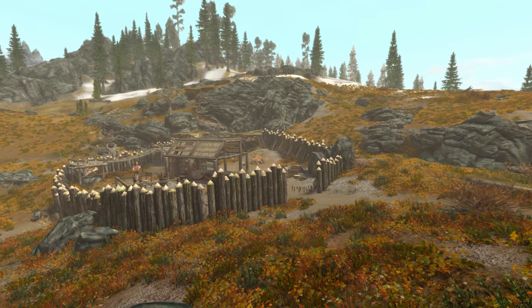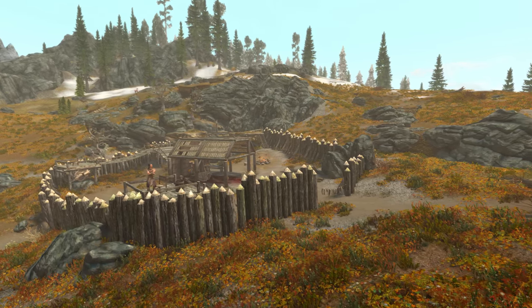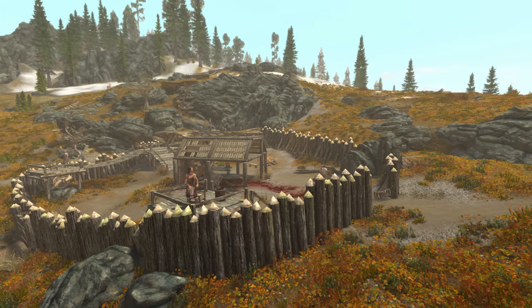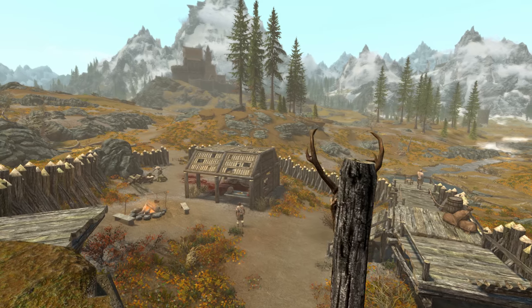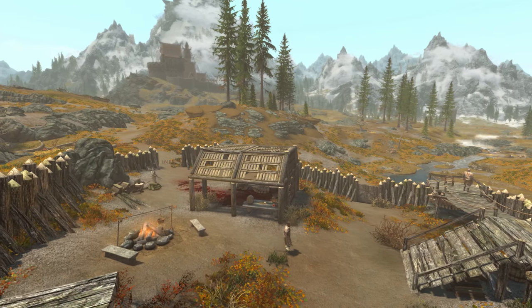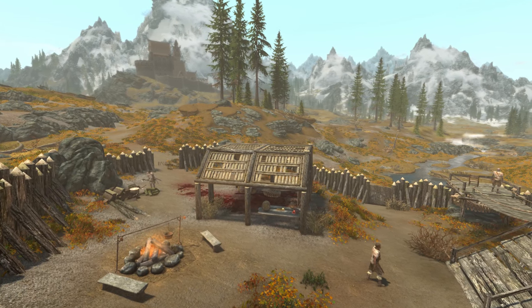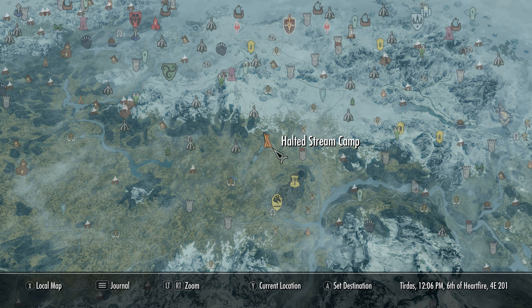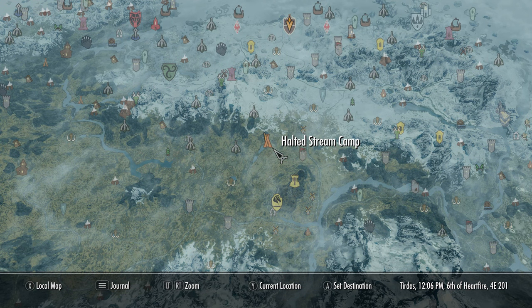To get the Poacher's Axe we won't need to be on any particular level or do any particular quest. All we need to do is come to the Halted Stream Camp, which is right next to Whiterun and is also the destination of many radiant quests. On the map, it can be found just to the north, or slightly north-northwest, of the city of Whiterun.